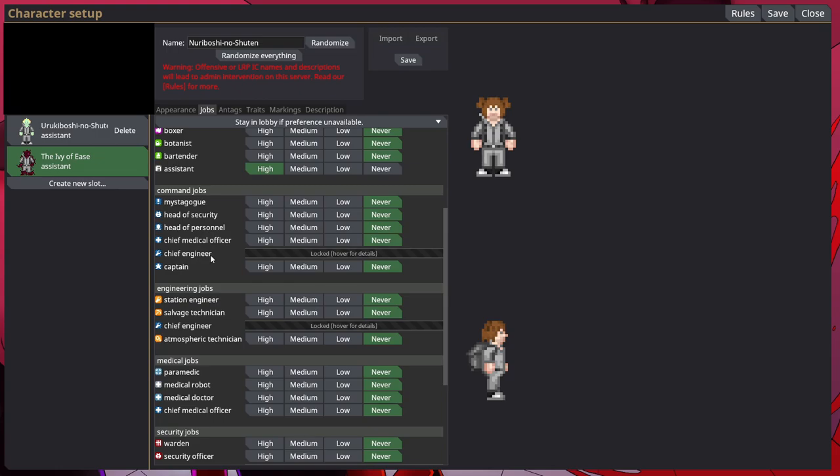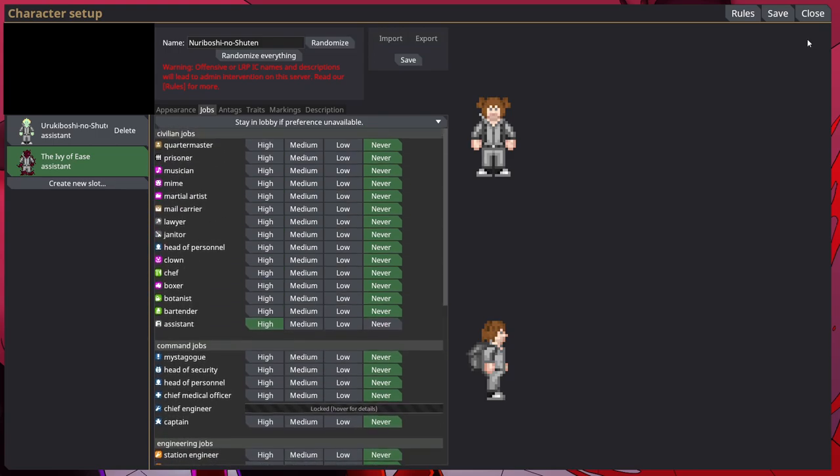So you go to your HOP to change your ID to a specific department. You have your CMO, which is your chief medical officer for medical jobs, chief engineering which is CE, and then your captain, which is self-explanatory.